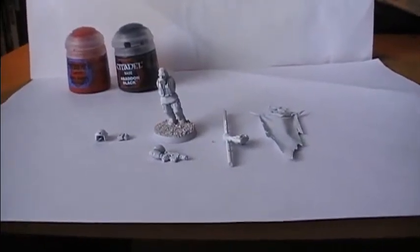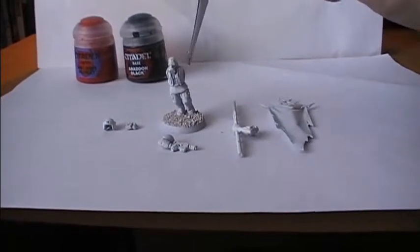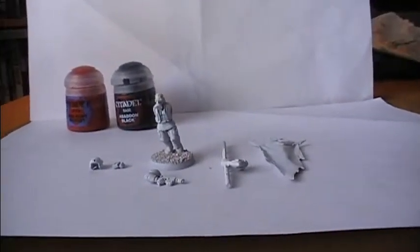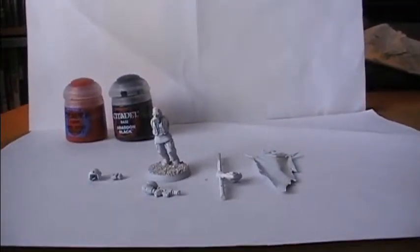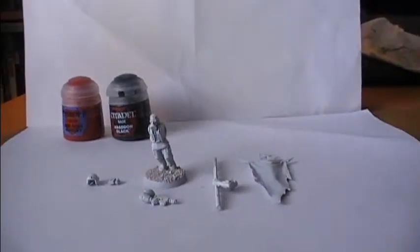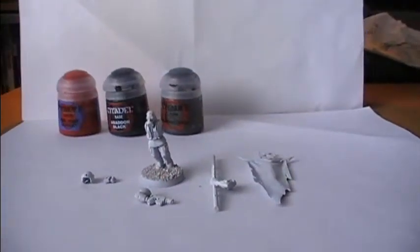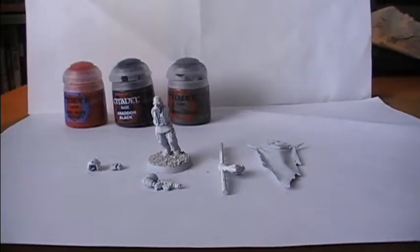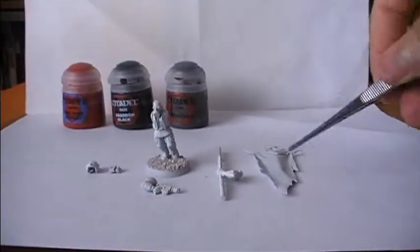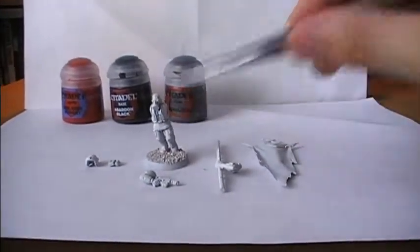How should I paint the skin for this model, since he is supposed to be more Khornate? You could paint just the arm looking like he is being possessed by a daemon, with only the arm changing so far, eventually becoming a Bloodletter once fully possessed. Or you can paint the entire skin in that fashion. I'll save that for later steps. For now, I'll be using Lead Belcher for the metallics. So the foundation is Evil Sun Scarlet on main clothing, black on the banner and vest, and Lead Belcher on metallics.